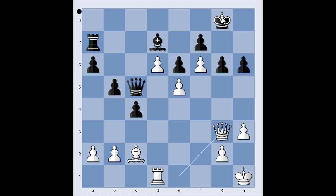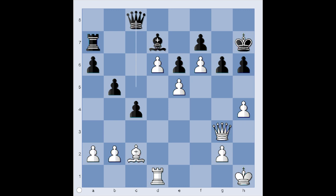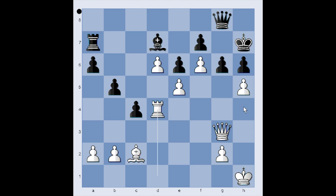King to h7 was played. h4, threatening h5 — the pawn is pinned. Queen to c8, the queen goes to the g-file or somewhere on the kingside to help the Black king. h5. Queen to g8. Rook to d4, the rook is heading to h4 to add pressure on the h6 pawn. Bishop to e8. See how Black is suffering from a lack of space. Rook to h4 was played — pressure is on the pawn on h6.